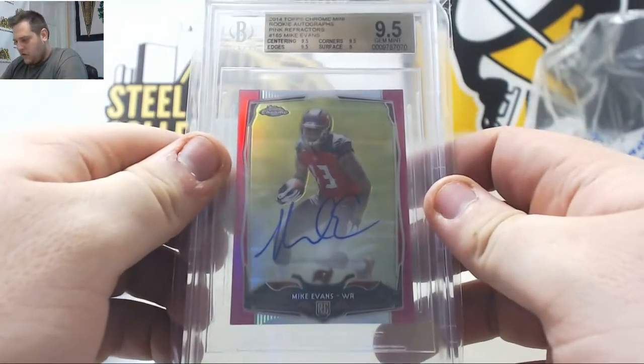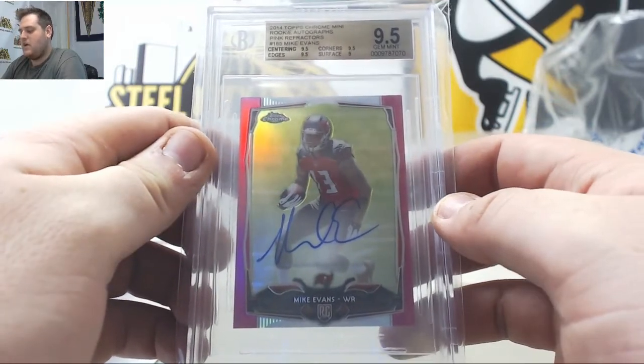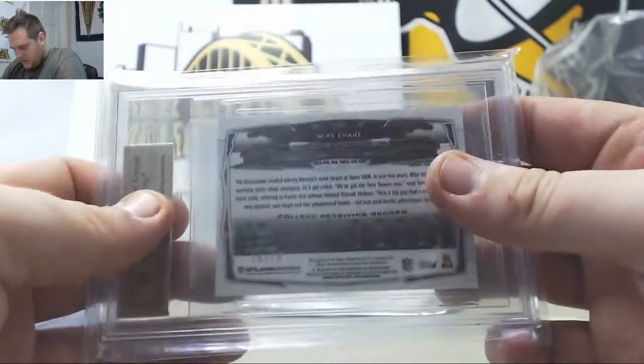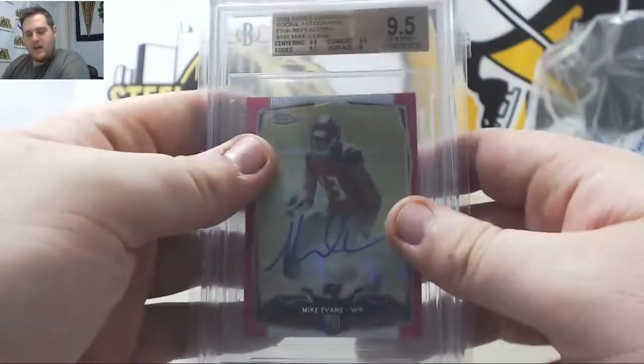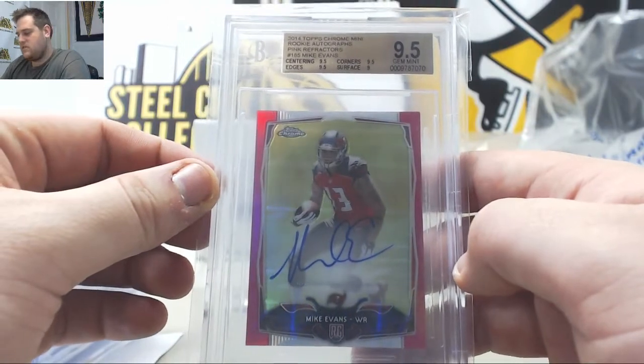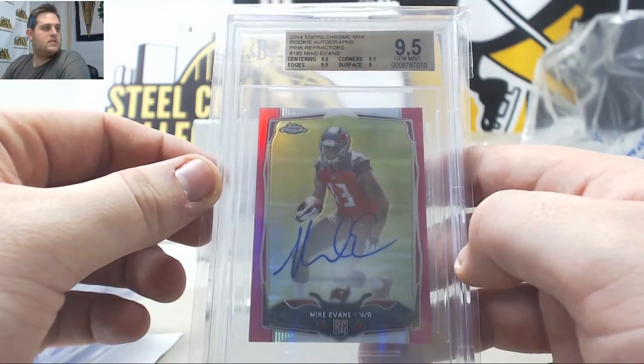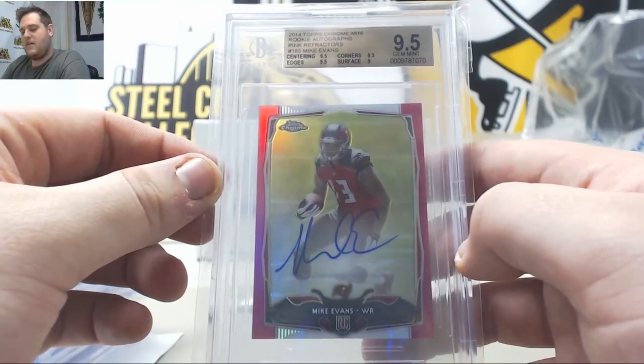Here's another auto! 2014 Topps Chrome Mini Rookie Refractors Pink Refractor, nine-five Gem Mint auto going to the Tampa Bay Bucks. That is Michael H — nine-five Gem Mint Mike Evans. Nine-five Gem Mint Mike Evans, nice hit for Michael H.